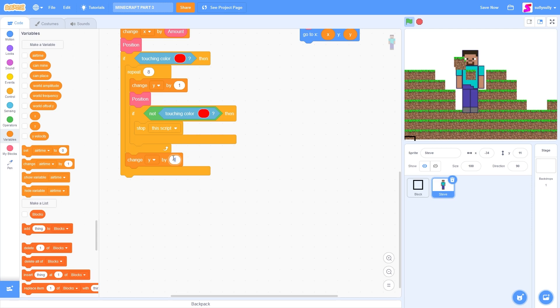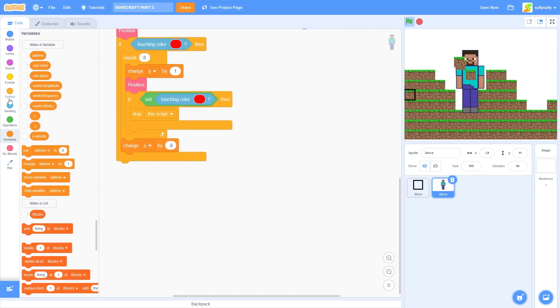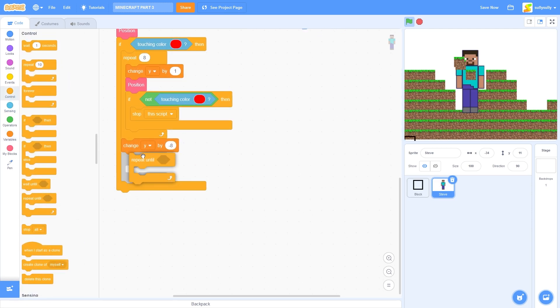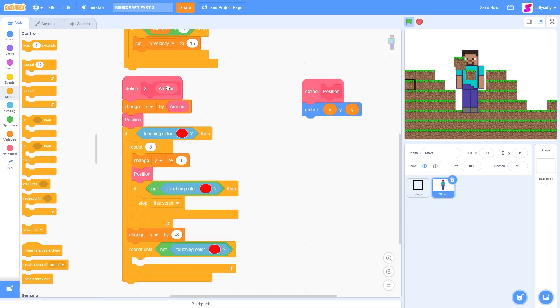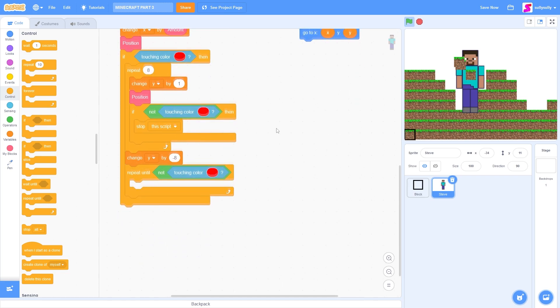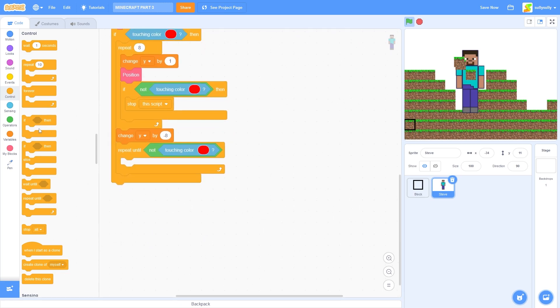Since we moved up 8, let's move back down 8. And then let's repeat until not touching color red. So I'm just going to duplicate this block. And we need to move ourselves out of the wall. Luckily, we have this amount — the amount we moved inside of the wall — so we can reverse ourselves by moving out of the wall.